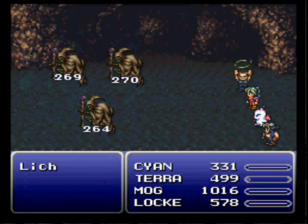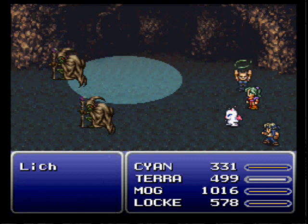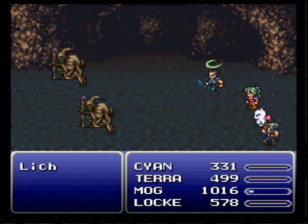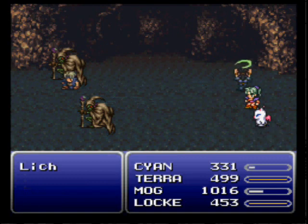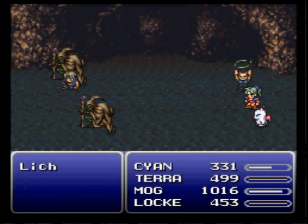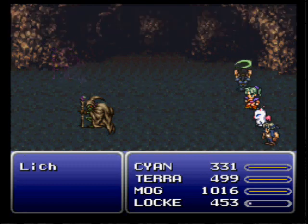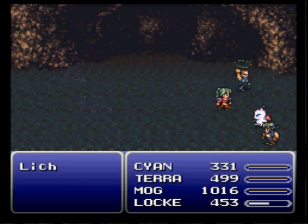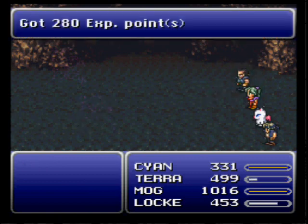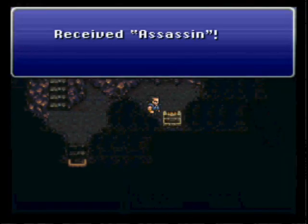Let's see how ice works — it's okay. Locke's doing the damage. I brought him because those weapons he has equipped have a chance of doing 1.5 times extra damage, which is nice, and he's already doing pretty good damage.